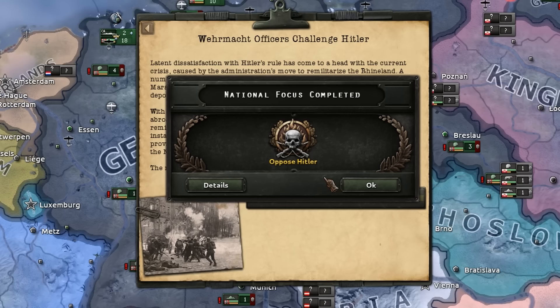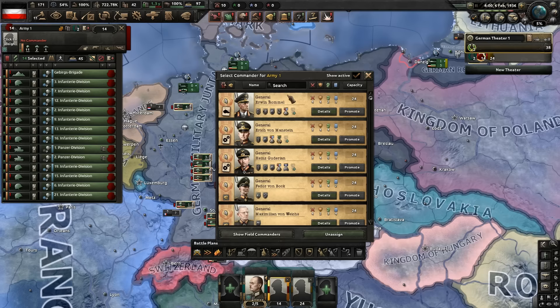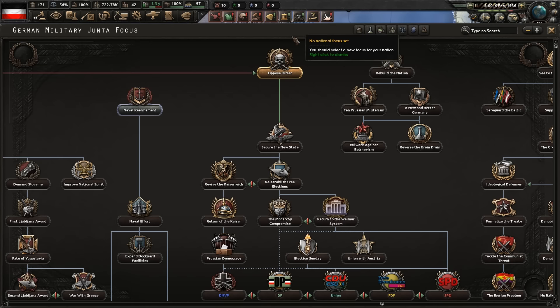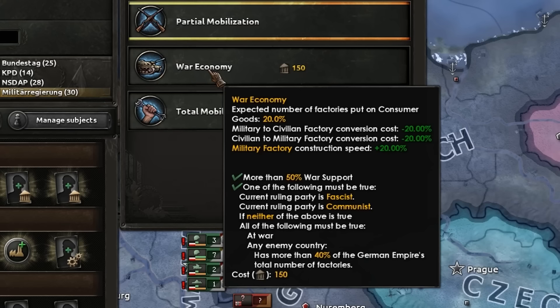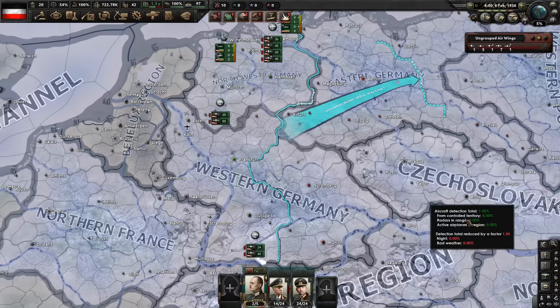So, oppose Hitler. Shall we get Gerd? I think we'll get Gerd because we'll need the urban assault specialist. Erwin Rommel can lead our regular troops, and Heinz can lead the Landsturm. In the meantime, I will go over and start doing all of the industrial focuses while we're in this civil war. We may as well go to war economy — just getting everything set up. We're going to play a bit defensively to begin with, and let's get our air force up in the sky.